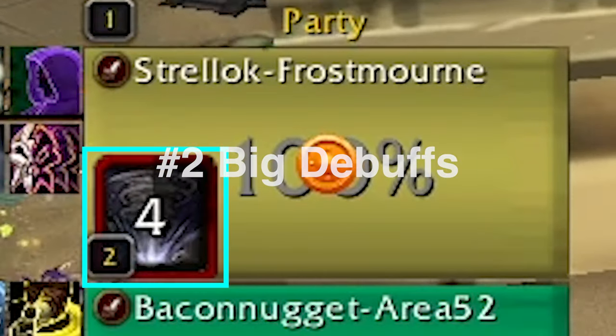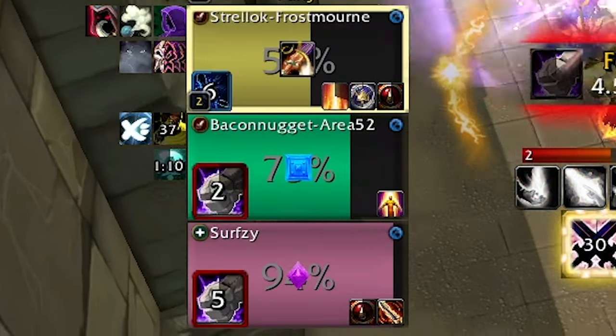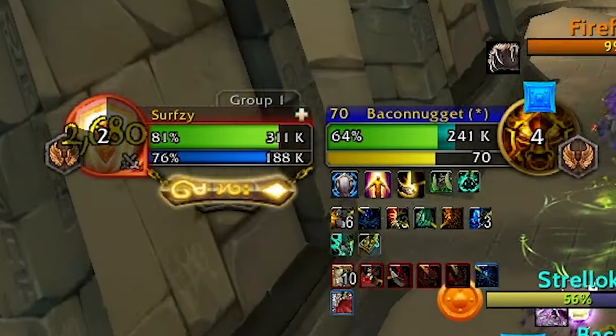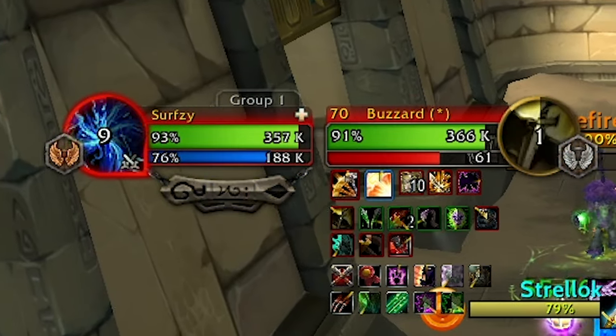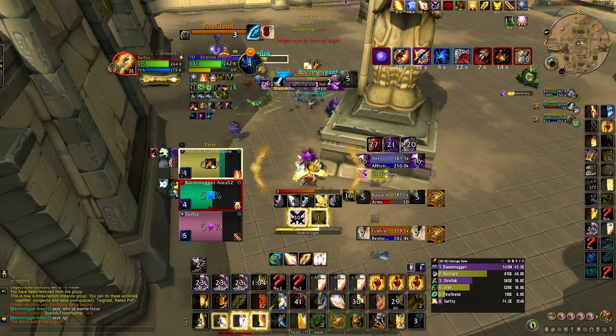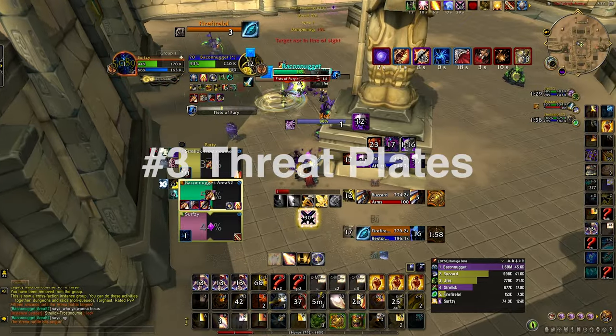Number 2, Big Debuffs. Honestly, this add-on is just plug and play, so I haven't adjusted its settings at all. This add-on shows the most important debuffs on your friendly raid frames, shows the most important buffs and debuffs on your unit frame and targeting frame, and I also have it set to show offensive active buffs on enemy nameplates. There's a lot of customization you can do with all these add-ons, so please feel free to experiment.